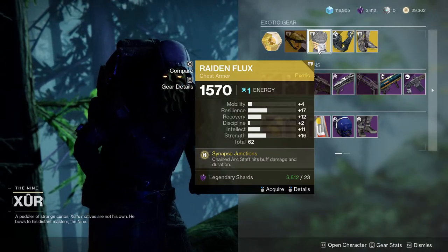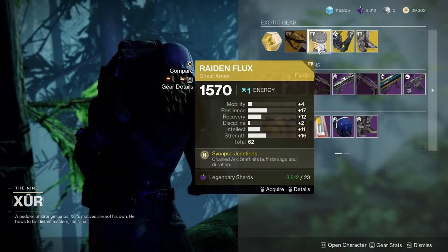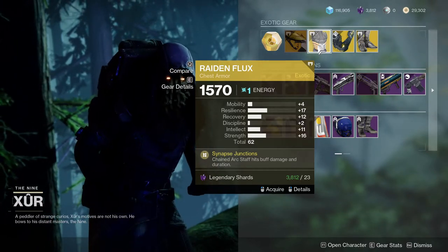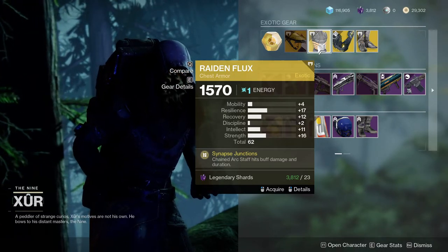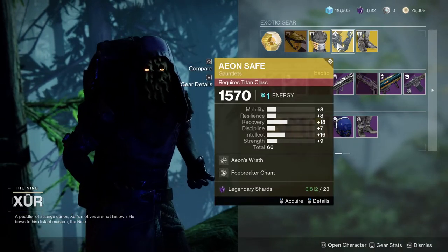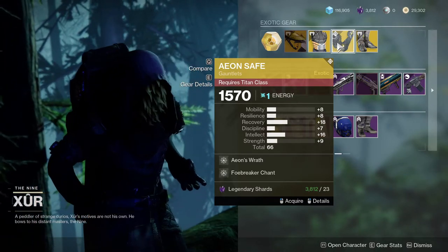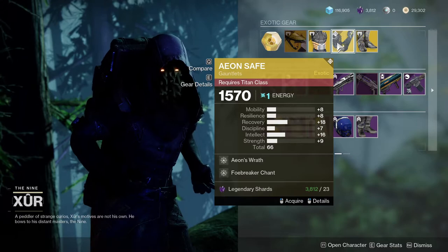Rating Flux with 17 resilience and recovery at 12 — I would actually pick this one up, because you definitely don't want high mobility for Rating Flux since you're not going to be using it all the time. Having more resilience and recovery is preferable because once you're using your super, you're going to be using a lot of resilience and recovery. The fact that resilience is at 8 but recovery is at 18 as well is nice. I would have loved to see that 8 on anything else, but this is still good — I definitely would pick this one up.